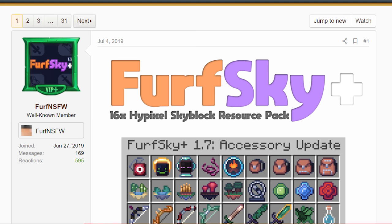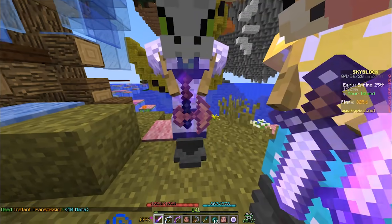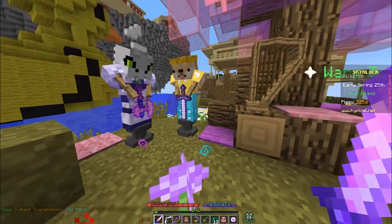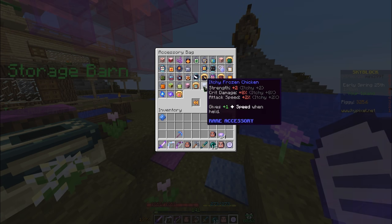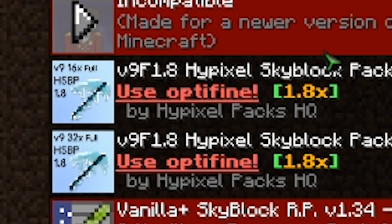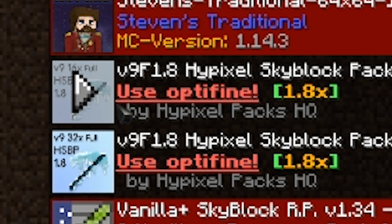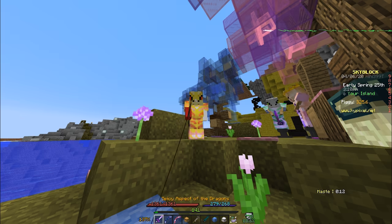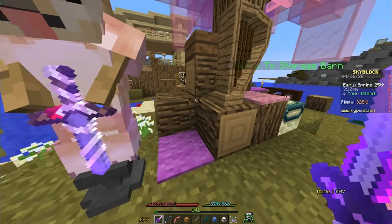Furfusky Plus is another texture pack that gives custom items custom textures. Most items are textured with a few missing, but if you like animated 16x16 textures that look incredibly clean, this is the pack for you. Imperial's texture pack was the first texture pack for Skyblock and it still gets updates today. It comes in both 16x and 32x flavors depending on your taste, and tends to be updated faster than Furfusky. Neither of these is better than the other, but we all have our favorites.